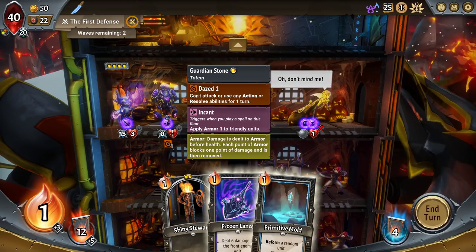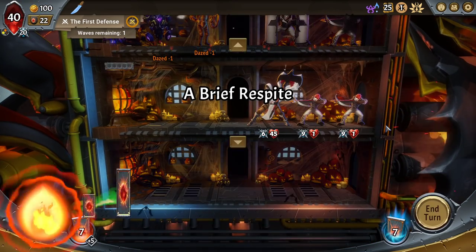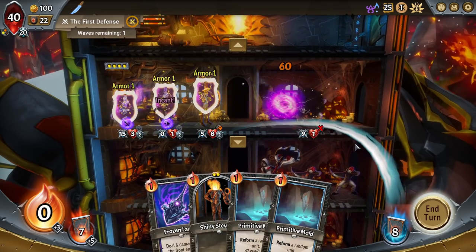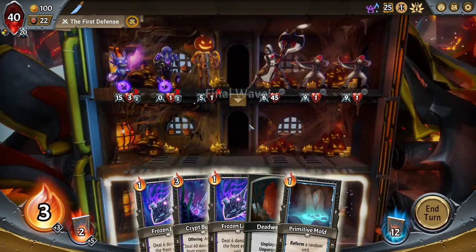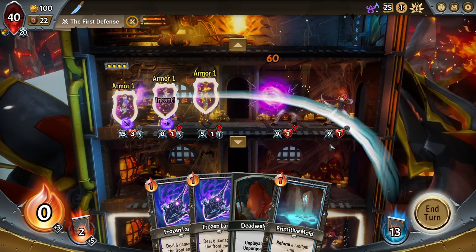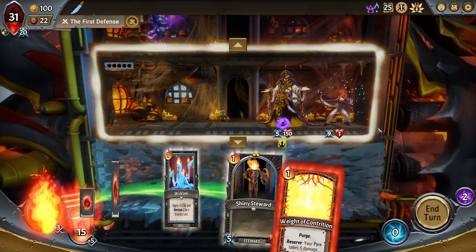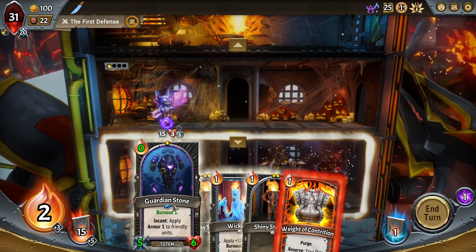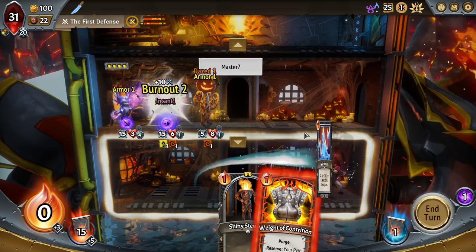I feel like I need to use every incant I get access to here on the top floor. We're going to be taking a decent amount of damage here, certainly. Come on, second Crypt Builder. Unfortunately, then we lose the Guardian Stone in the next. We take only nine damage so far. Let's reform. Okay, that's fine. You can go there, and then we can put this in front of you as long as we hit you with a Wicklash.